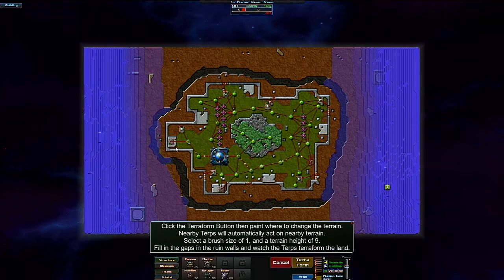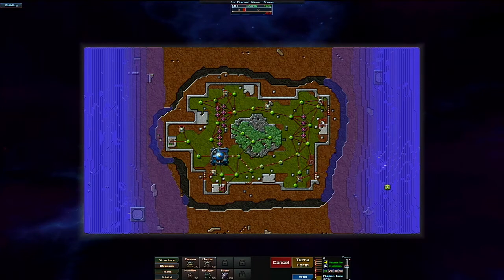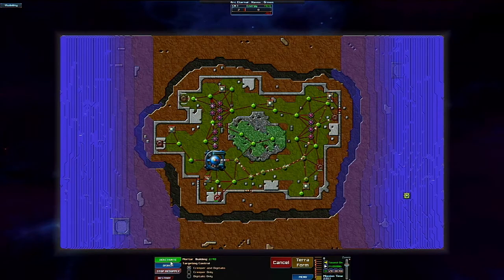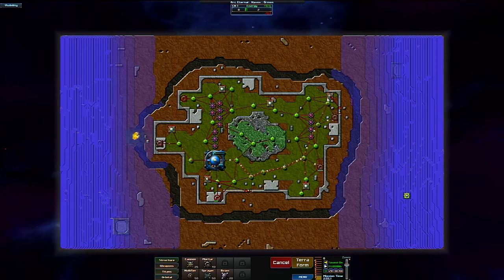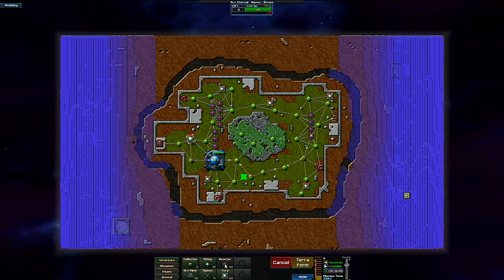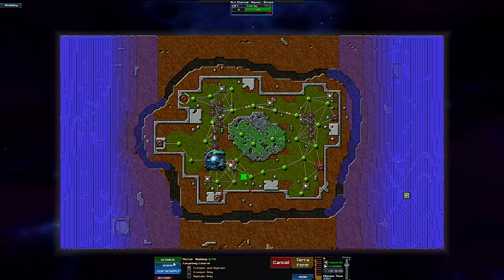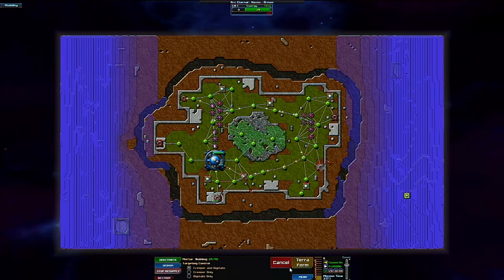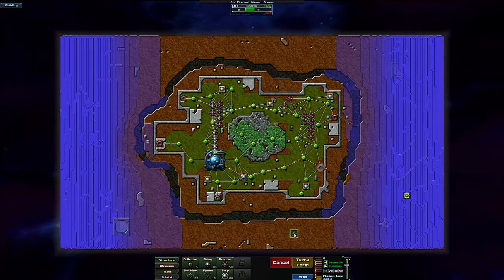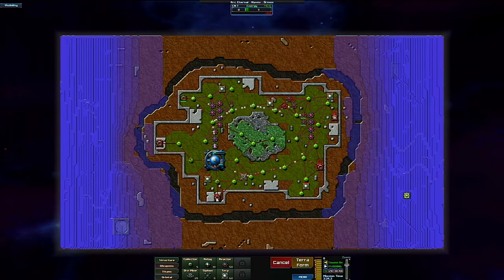Let's drop some terps to get this started. It's not flowing too fast so I should still have time. Terraform height nine, brush size one — straight line there, straight line there, straight line there, there, there, and there. That should be everything. I think I've depleted all the siphons but I've got plenty of energy, so now I can drop mortars to defend.